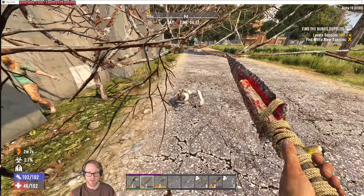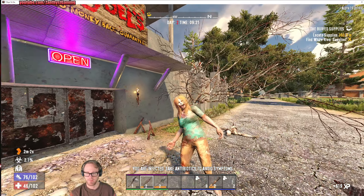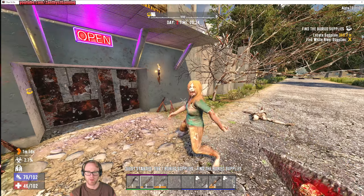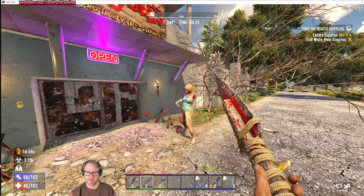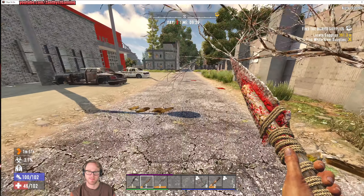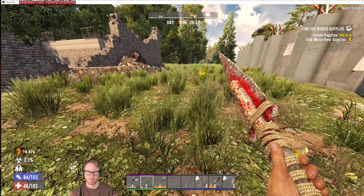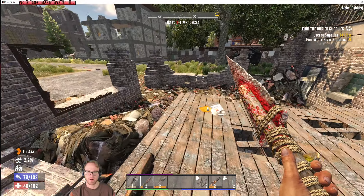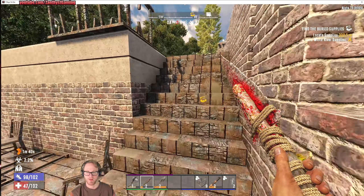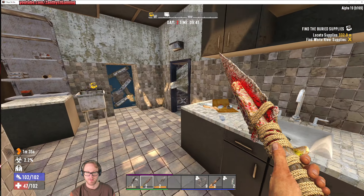Let's go ahead and kill these guys. Experience is definitely welcome. Hopefully that buried supply is only 300 yards away. Where is it? Oh, it's right by our base — that's actually hilarious. Well, that gives us a chance to run back to our base and drop off some stuff, so we might as well loot a POI while we're here to take back to base.